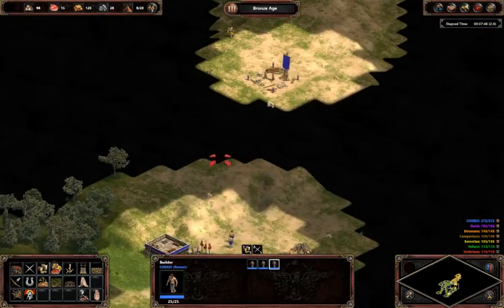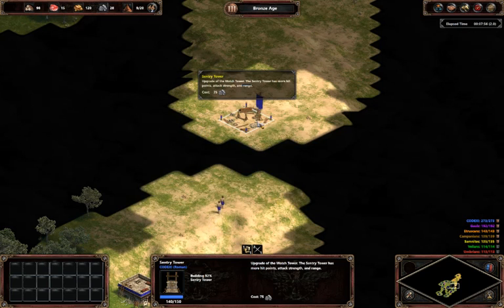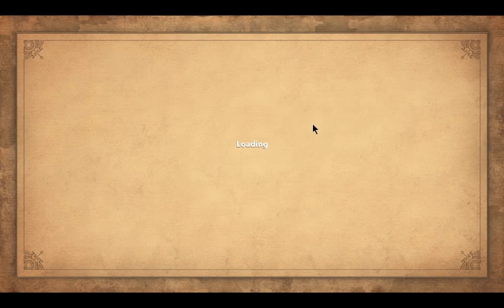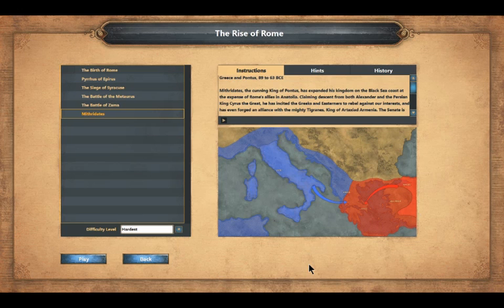Allimas... With Rome's border secured, her legions march out against the Italian tribes, one by one. Thank you.